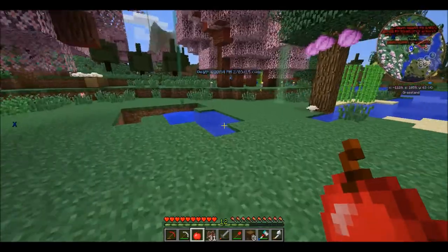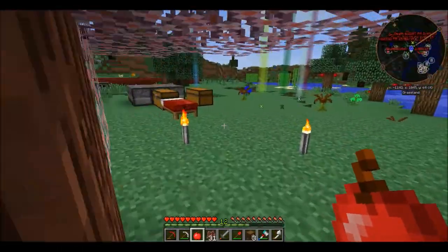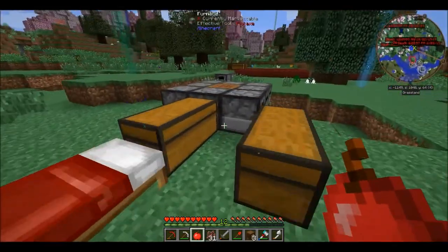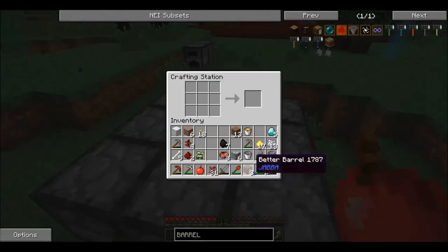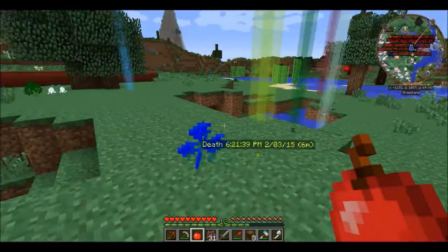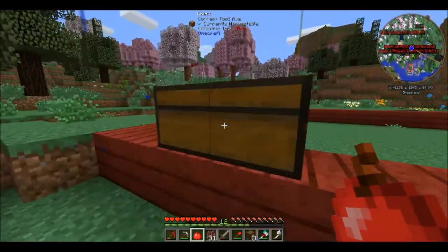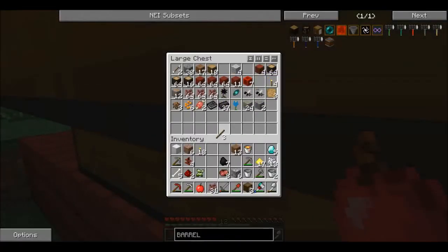If you don't know what the chisel is — what the chisel does is it lets you change the way that lots of blocks look. I'll make it right now and you can see. I don't have any sticks on me, so let's go get some sticks. We can get some of them pretty easy.